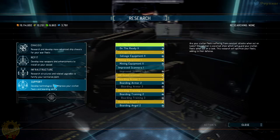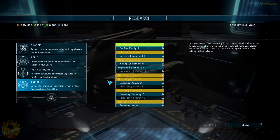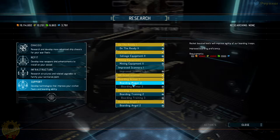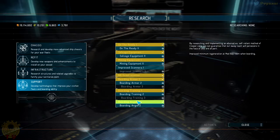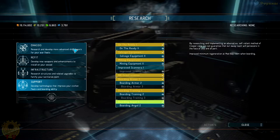Then there's the support tree, which is really really useful, especially as I'm mainly building a ship able to cloak and board other ships. It gives you a lot of tools for that — I've got Boarding Armor which is really good, Boarding Training which increases trooper readiness, and Boarding Angels which improves the amount of crewmen you recover when you go to the medbay after boarding another ship. All these things are really useful — it's truly another tree of progression for your character.